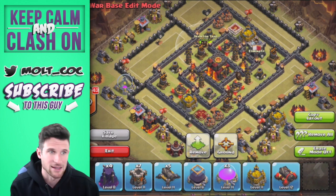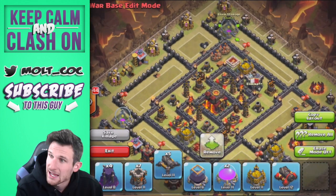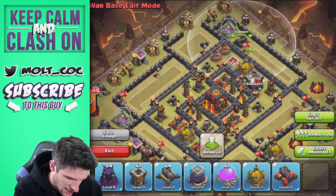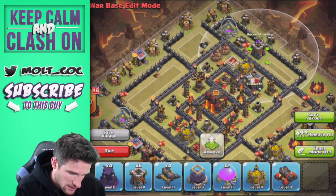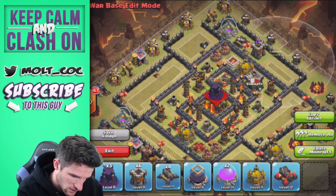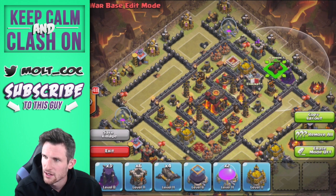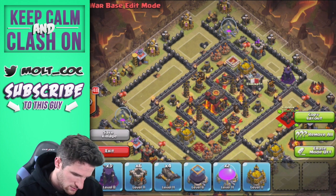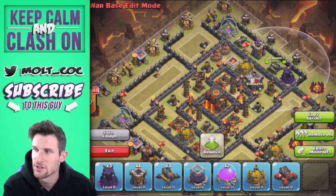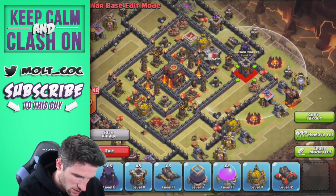Let's continue bringing the rest of our buildings in. We'll bring in our cannons, an archer tower right here, another cannon, a wizard tower. We're going to use a lower-level cannon over here and then continue working our way around the outside ring of the base.